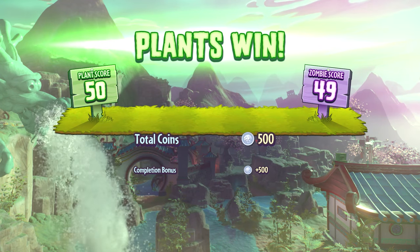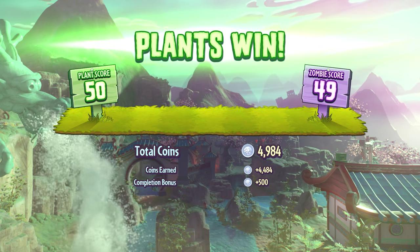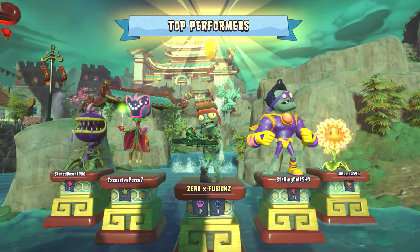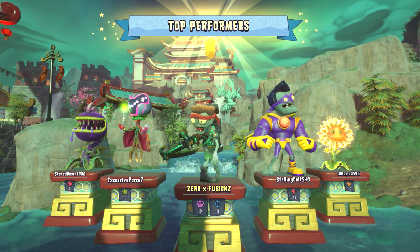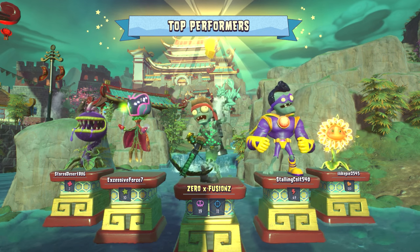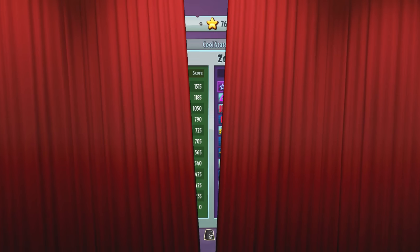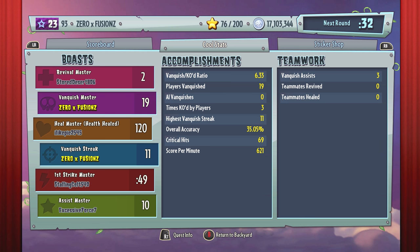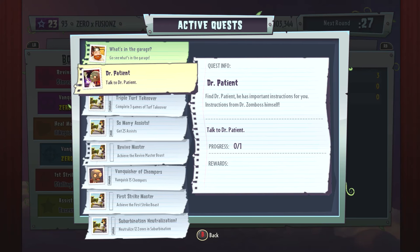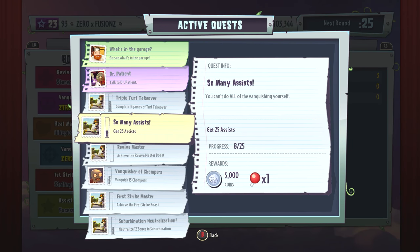Oh no — we lost that game! I thought we won. I thought we were winning by about seven. The Plants made such a comeback — I honestly cannot believe that. I thought we were about seven or eight comfortable over the Plants, but they managed to win 50 to 49. Wow. Let's see how we did though — we went 19 and 3. We got three assists, so we are slowly making our way to those 25 assists.